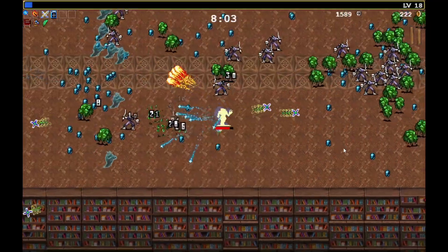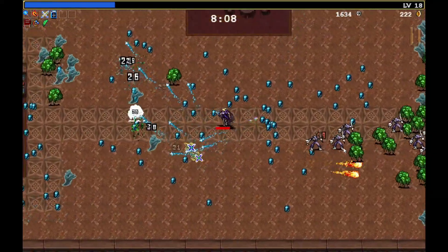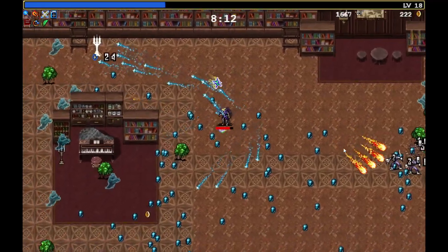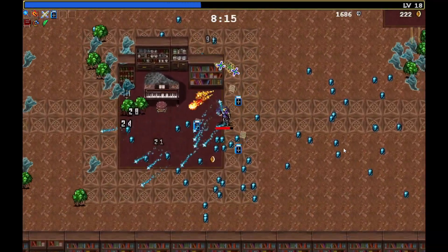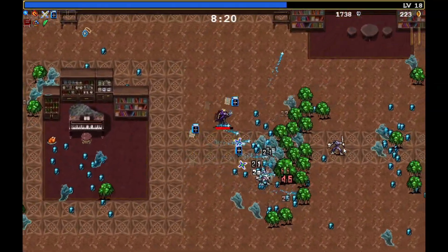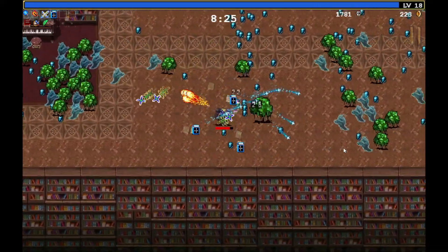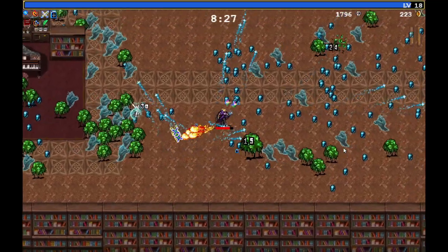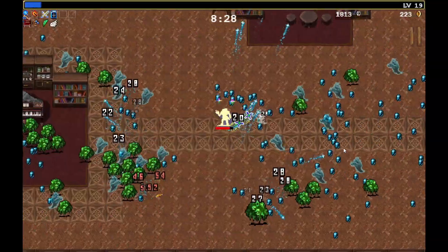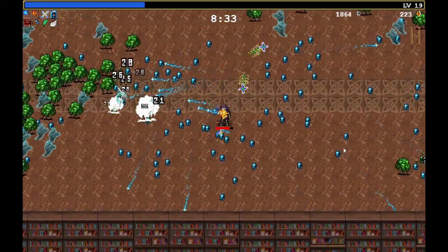Magic wand pass-through enemies — there we go, magic wand passes through at least one enemy. If we get that for the fireballs that would be great. I don't really feel it but hopefully it helps.